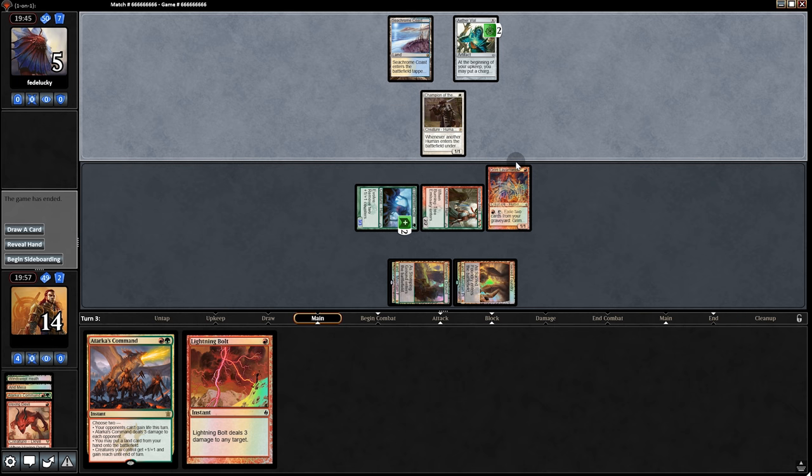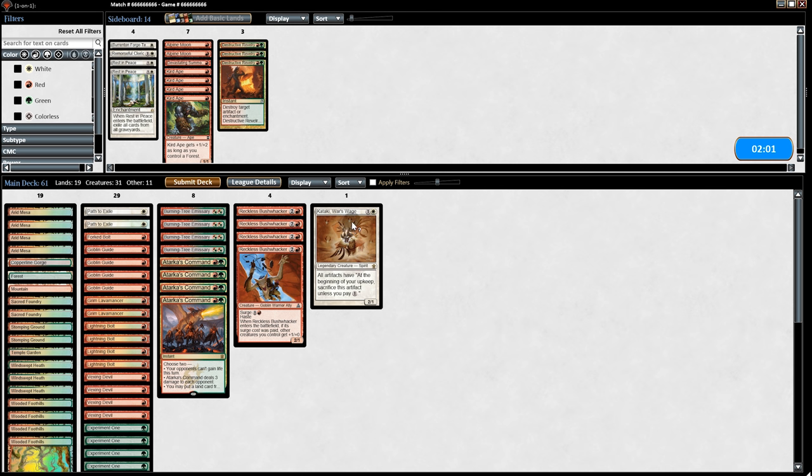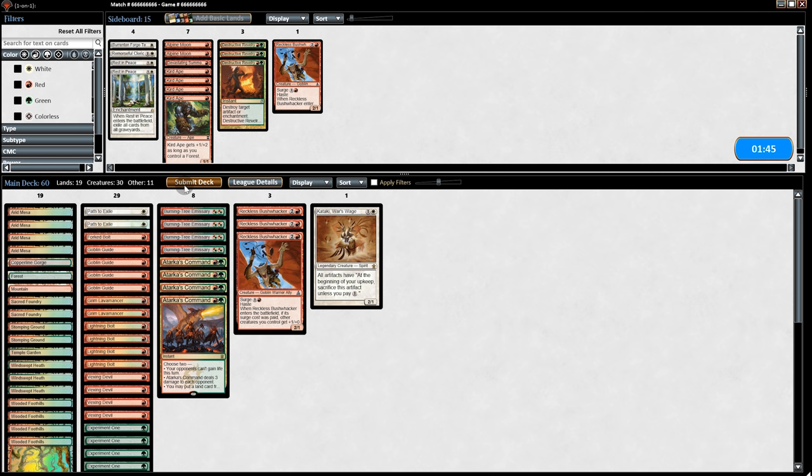And there's a concede — we got one game, there's hope. We kept a one land hand and it feels okay. We should put Kataki in — could make a big difference if we get it out early. We'll put Kataki in to roll the dice and try to get lucky. That's basically what this deck needs to do to beat Humans. We'll dump one Bushwhacker and go to game 3.